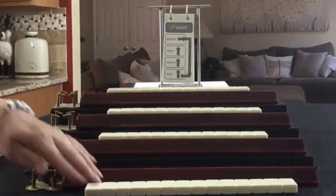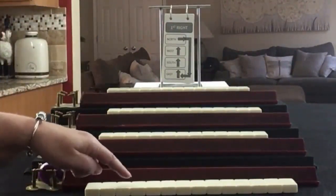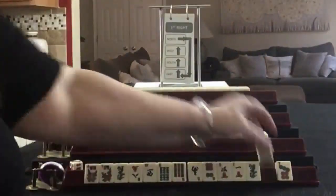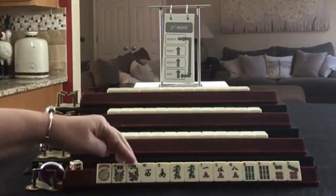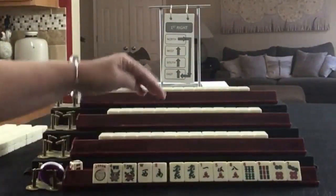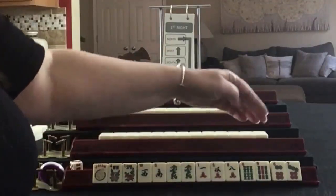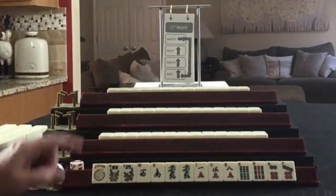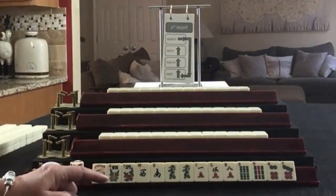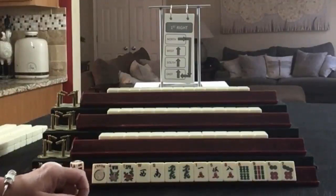Everybody has their tiles. Let's see what we can do with the tiles for player one, also known as East. We have: a joker, pair of flowers, West-South, pair of green dragons, 1-5-8 in cracks, 6-9 in bams, 6-7 in dots. If these were your tiles, what would you focus on and what would be your first pass?